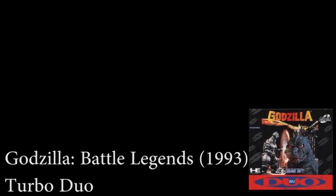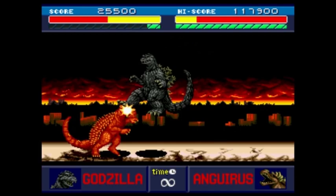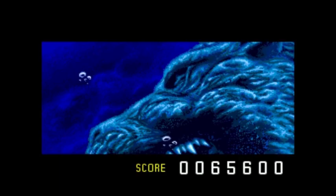The next game is the first official great fighting Godzilla game. Godzilla Battle Legends, made for the Turbo Duo in 1993, developed by Alpha Systems and published by Hudson Soft in the States. This game is definitely one of the best 2D fighting Godzilla games out there, with a plethora of monsters to play as, great visuals and music. What's really cool is that it features many different incarnations of Godzilla throughout his movie history. The game is structured more like a traditional fighting game — unfortunately there's not much else to say about it, but it's a solid Godzilla game worth checking out.